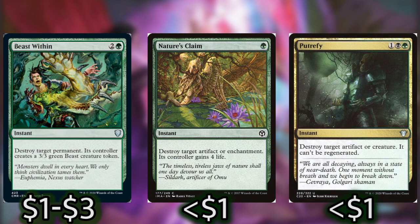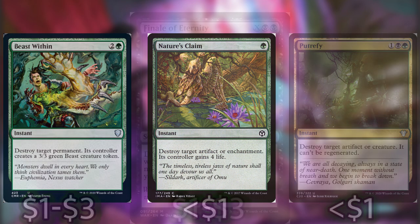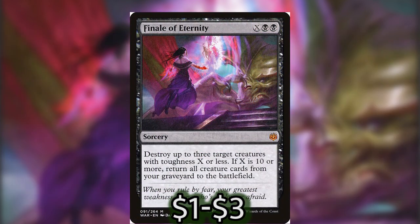Now on to our final utility section — interaction pieces, protection, and recursion. If I were to change anything about this deck in upgrading it, I would definitely include more interaction, protection, and recursion. There's just not a lot that's really budget here, and most of the deck is tuned around activating Belbe and getting lots of big creatures out. On the interaction front, we've got Beast Within, Nature's Claim, and Putrefy — all catch-alls for anything on the battlefield that we need to take care of. For our board wipe, we have Finale of Eternity.